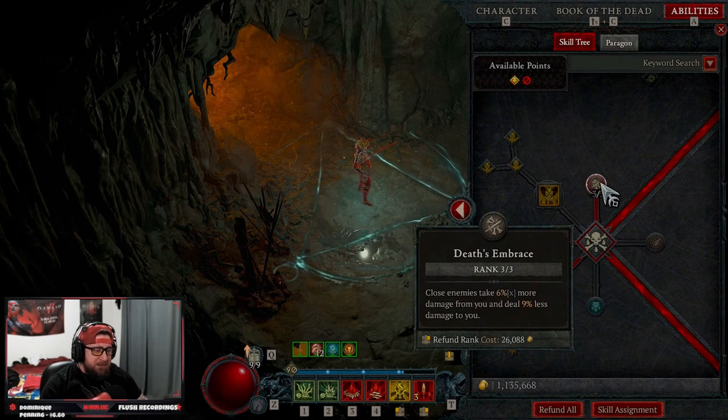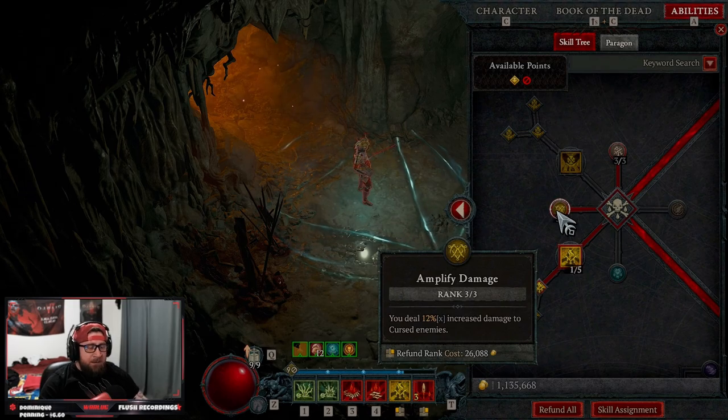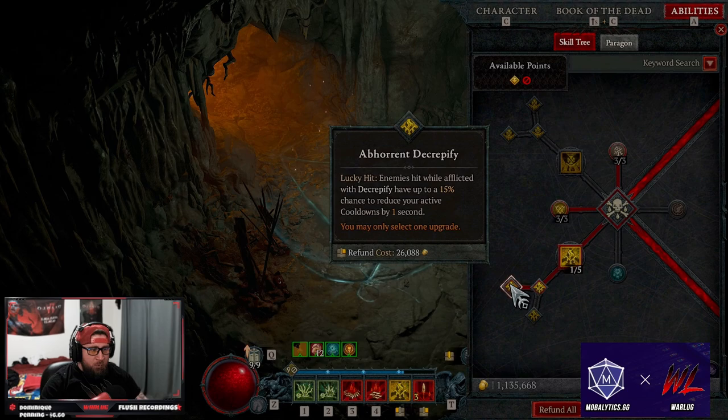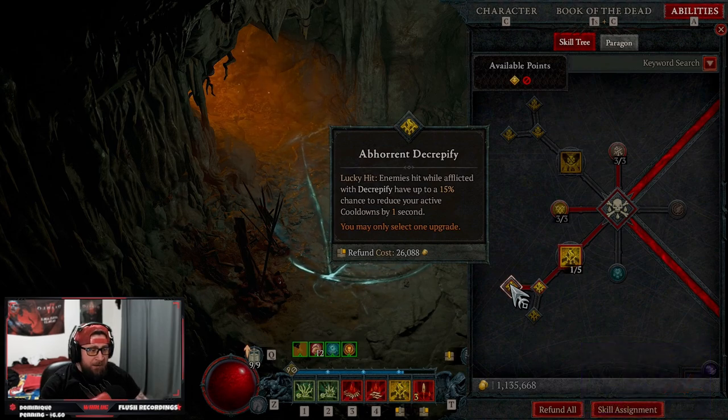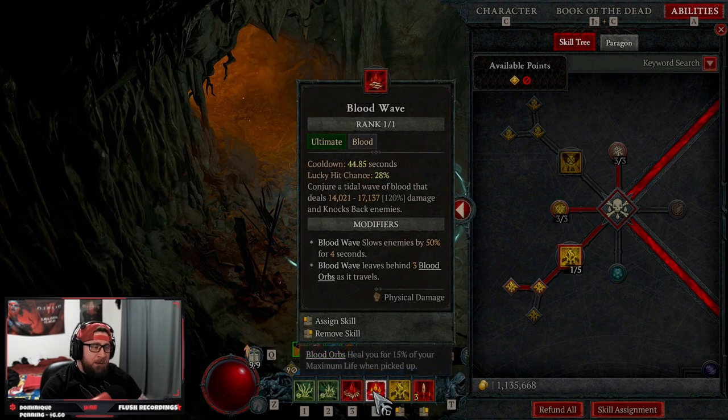Next we come down to our curse skills. We're taking three points in death's embrace for close enemies for more damage, three points into amplify damage because everything is going to be cursed, and of course decrepify into aberrant decrepify. Because our lucky hit chance is going to be so high, it's going to help reduce our ultimate skill — blood wave — by a lot.